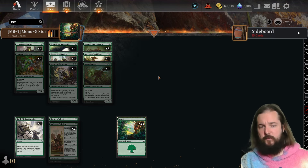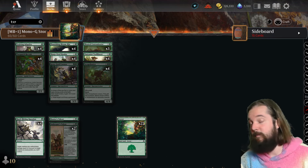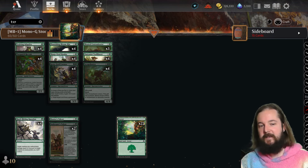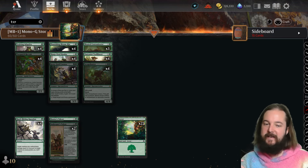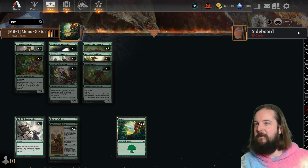The first one here is Mono-Green Stompy by Sawwars, piloted by Sawwars. My criteria is that it has to be above a 60% win rate, have at least 50 matches, and it had to be successfully piloted into Mythic. So all of these decks can hit Mythic and they've got something good going on.